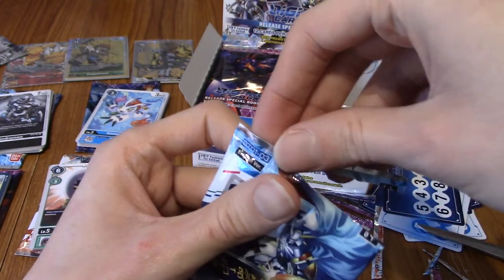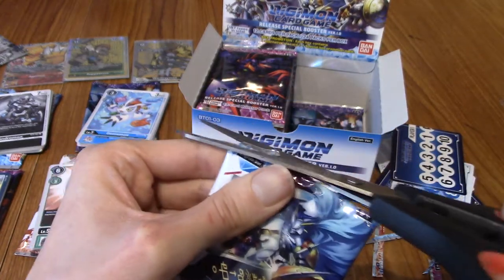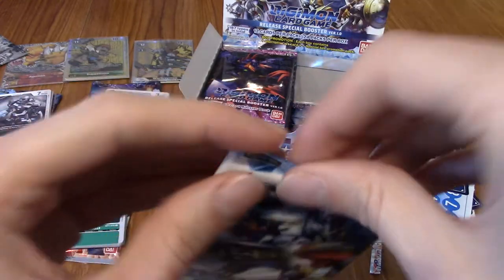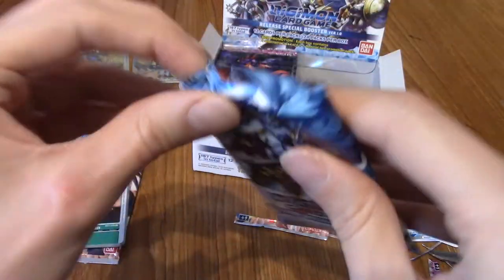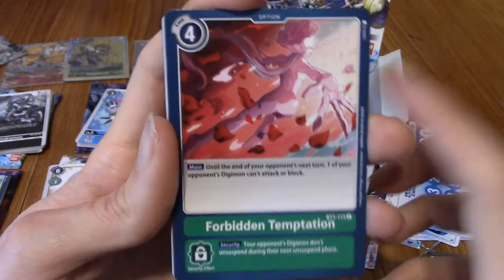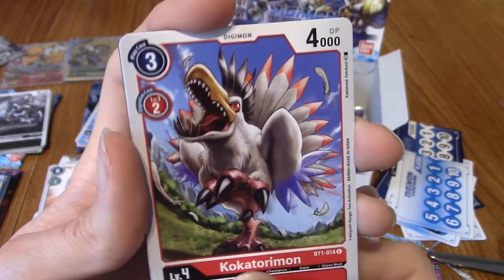I need to get better scissors, to be honest. The first half of this booster box has been pretty crazy — I'm hoping part two is just as crazy, but we shall see. Let's begin with Forbidden Temptation, which I think we've seen before. Kokutorimon of course. Impmon! That's his name — I kept wanting to call him Devimon but obviously it wasn't. So we've got Impmon and Gilmon — surely there's a Terriermon in here somewhere?